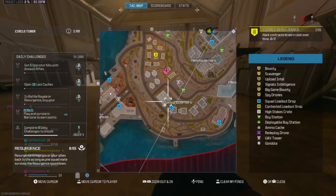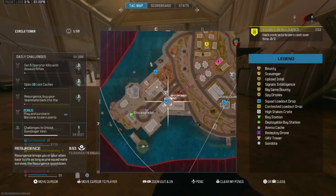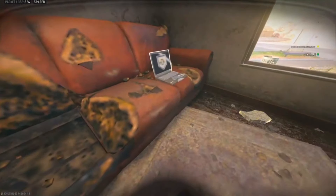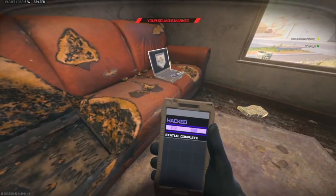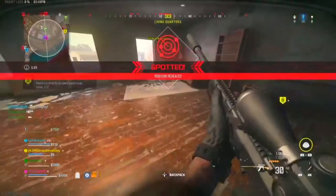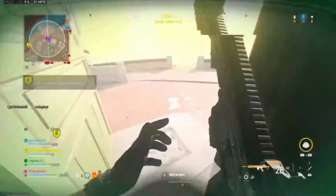Look on your tac map — you'll see all these blue icons. You need to go and complete one of them. So we're going to hold square, eliminate the bounty, and hack it. You need to go kill somebody on the map. Everything is like a UAV at this point. You have to go kill someone and complete that contract.